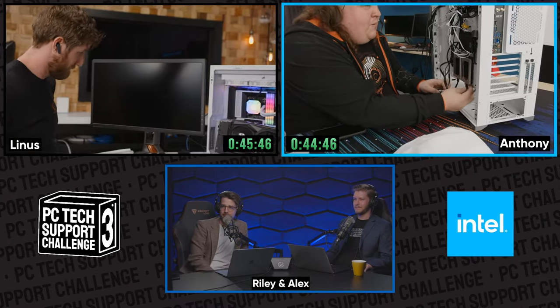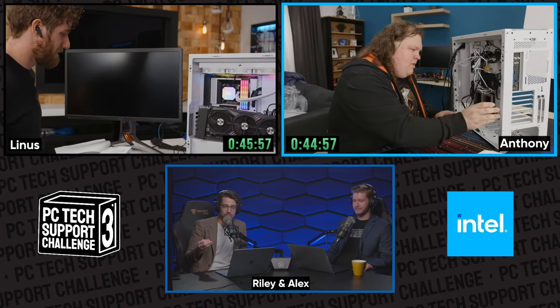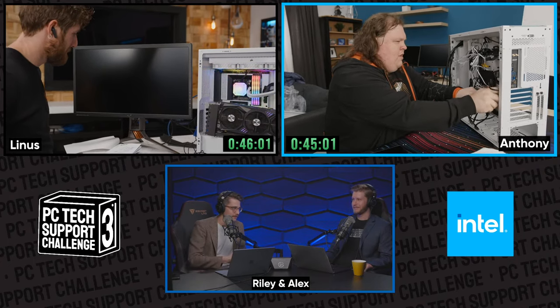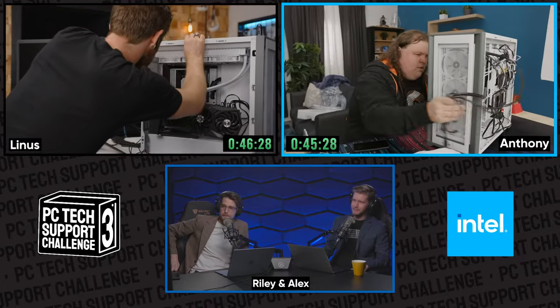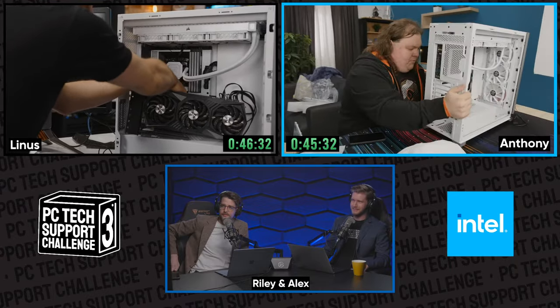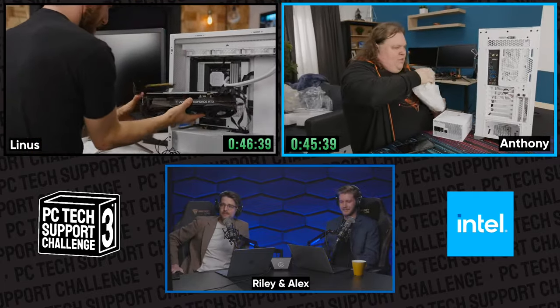Anthony, how's the spaghetti? The spaghetti has firmed a little bit — it's cooling. Al dente is actually the way you want pasta. I do have to say, you've spent a lot of time dealing with cable management. I can't get at most stuff because the cables are in the way. Linus has tiny little baby hands — that's a legitimate advantage. I feel like he might have a tiny advantage with his small fingers in tight spaces.